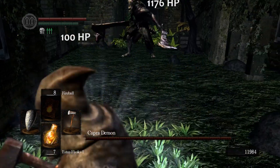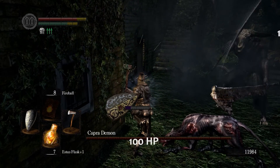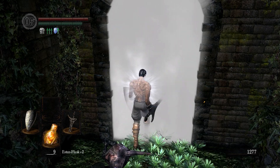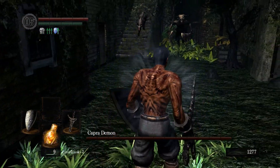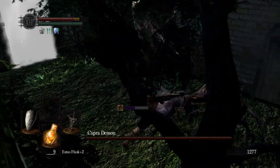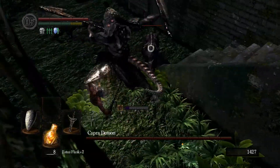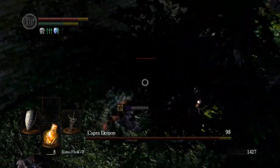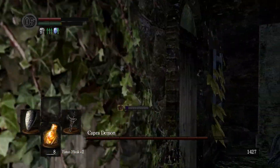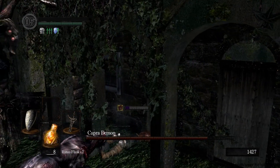Capra Demon is a minor boss faced at the end of the Lower Undead Burg. The boss itself is not actually that hard to fight, but nonetheless the encounter can be very frustrating. The main danger comes from the two undead attack dogs that are also present, and because the arena is very small and cramped. You can still die a lot from the camera being weird, a tree obstructing your view, or enemies boxing you in. Deaths to this boss can often feel quite cheap.